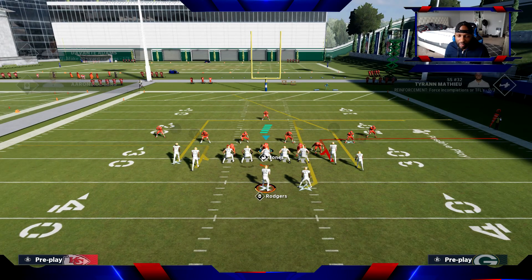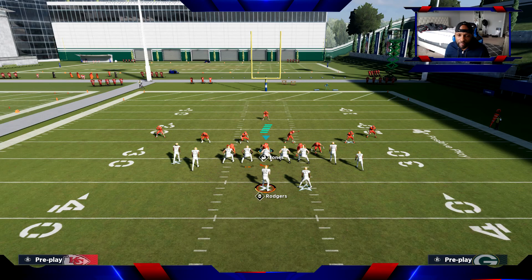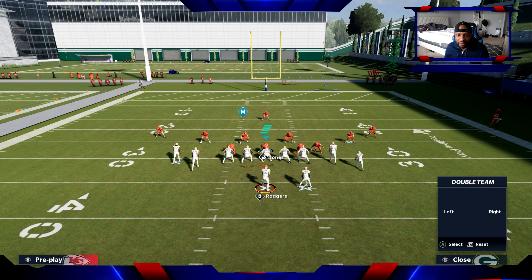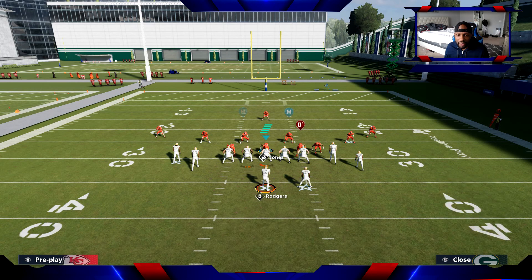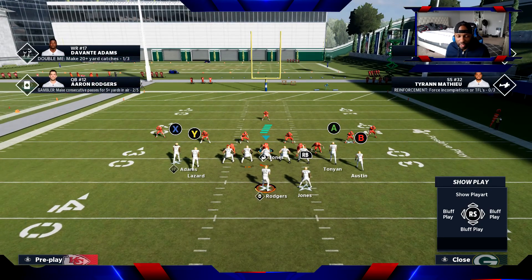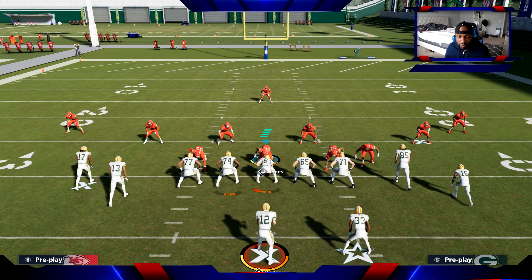Let me show you that one more time. Slide protect to that side, double team this guy, ID this guy to get that animation. If you double team that right in and ID the mic on that guy, he's gonna get that chip block. You wanna make sure you make your adjustment first, then you double team, then you ID the mic on that guy - because if you do it in the opposite order, you're not gonna get the animation.